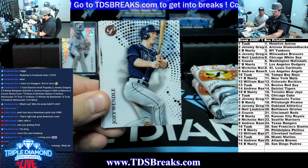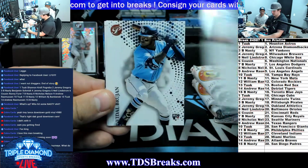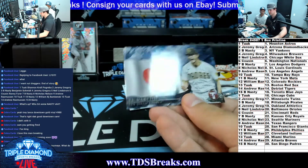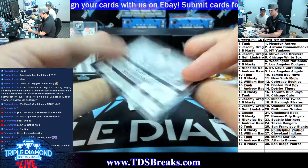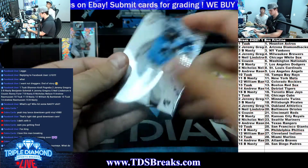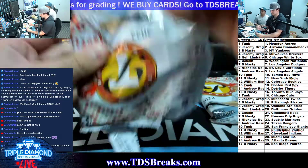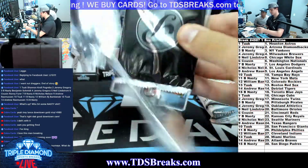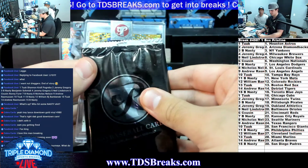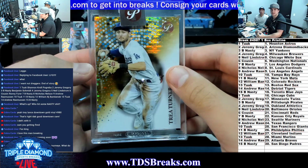You got Corey Seager, Joey Wendell. Jesse Winker, Vidal Brujan for the Rays, Salvador Perez, Eloy Jimenez, and a Pristine borders Yu Darvish refractor - I don't think these are ever numbered, at least I haven't seen one. Next pack. We've got a gold Trey Turner for the Dodgers, numbered to 50. Dodgers going to Be Nasty.